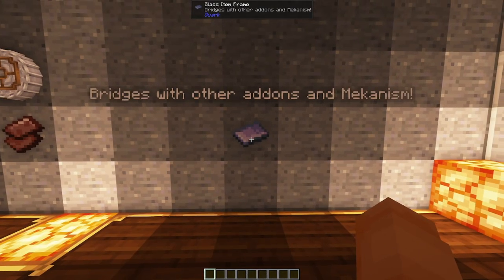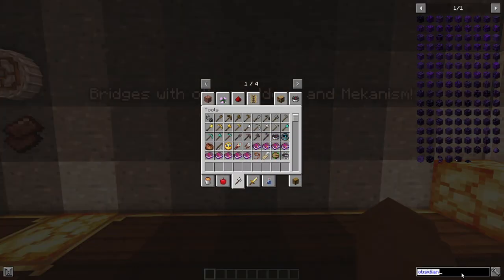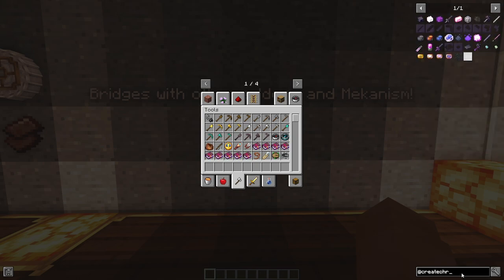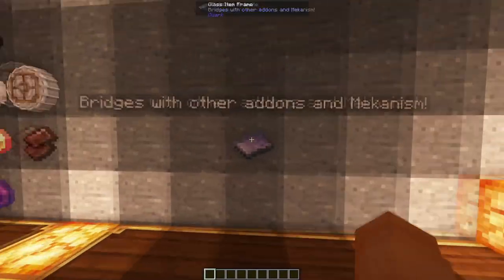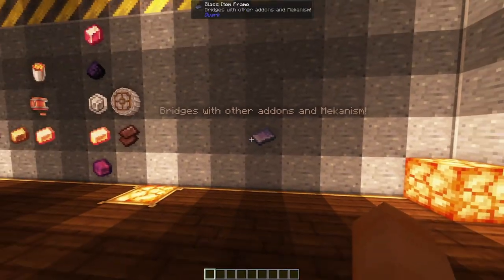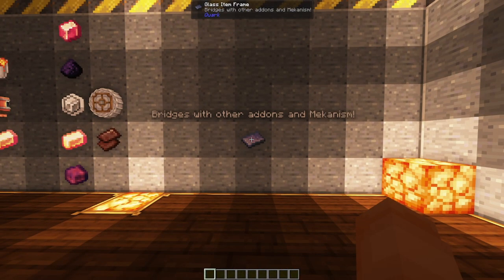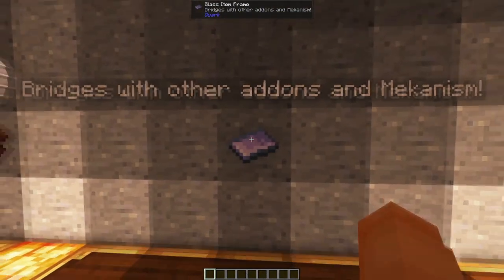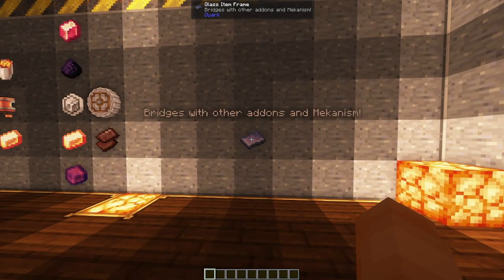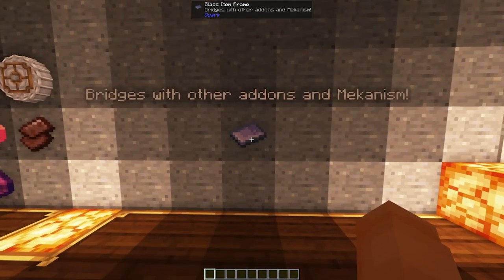On top of this there's loads of other useful automation. The mod bridges with other add-ons and also with Mekanism. In Create Chromatic Return there's stuff like polonium and plutonium, which are all used to make meka suits. So without the Mekanism generators add-on you can make meka suits with this. You would also need a mod like Crafts Edition which converts rotational energy into FE to power the few Mekanism machines, but it means you don't need to deal with nuclear reactors.